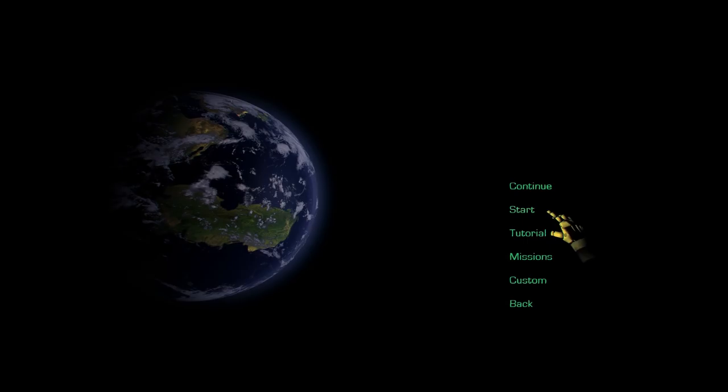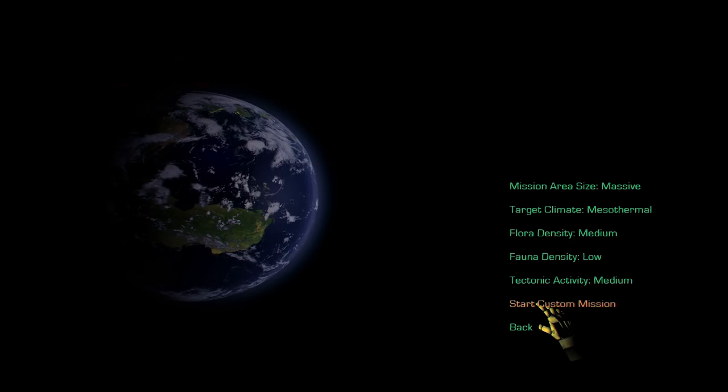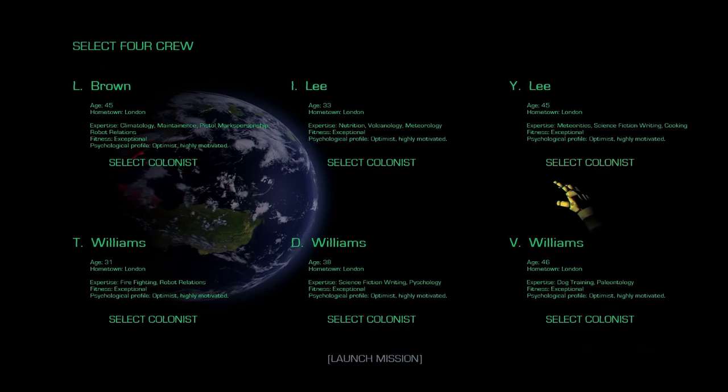Hi, Simon here and this is Maya 0.54, our latest stable alpha release. There is a brand new mission to try out called Stratospheric Sulfates — it's about an hour and a half long and quite challenging — but I'm not going to try it here. I'm going to start a custom mission and turn the fauna density down so no creatures come in and start destroying things while I'm trying to demonstrate the new features.